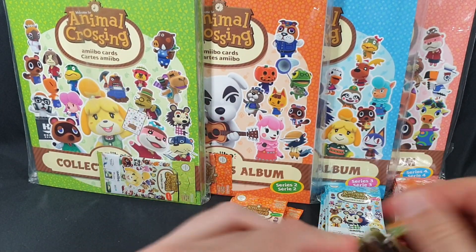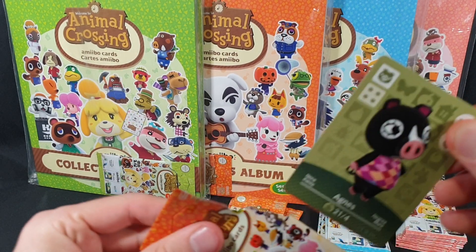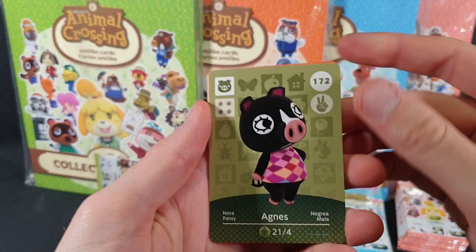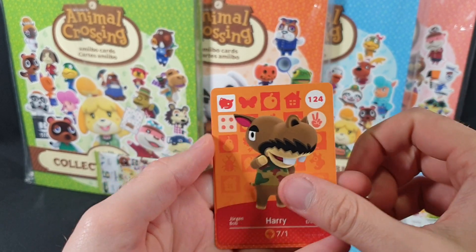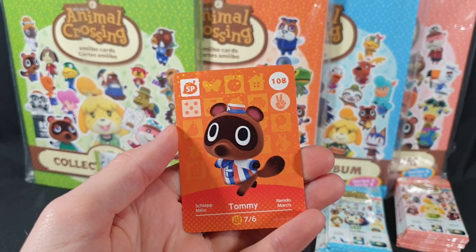Okay, first pack. So first up we have Agnes, Harry — I dropped that one — and Tommy.